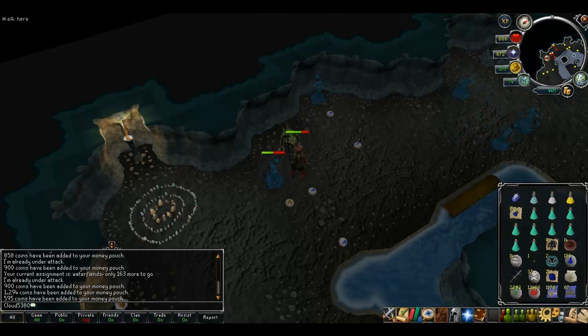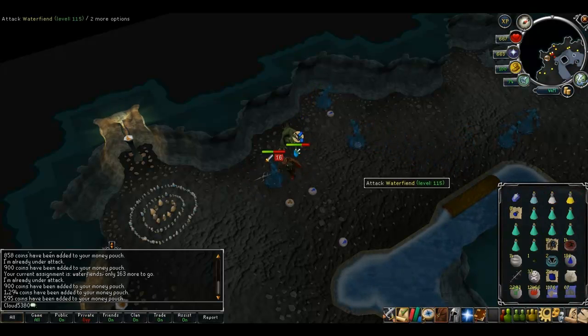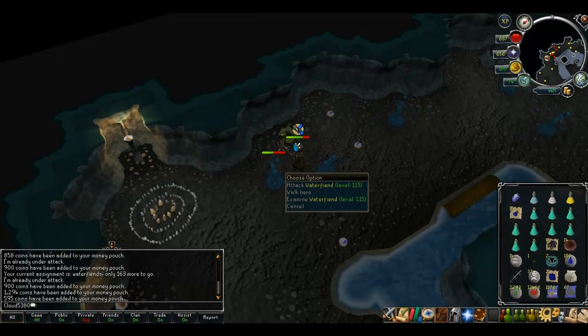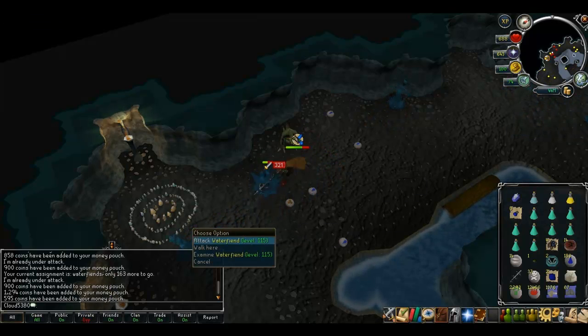My last tip is that after you've been in the area for a while, the water fiends will stop being aggressive, giving you a lot more control over fighting them. Once it's stopped being aggressive, while you're fighting one water fiend, check the ones around you because they do move around a fair bit.